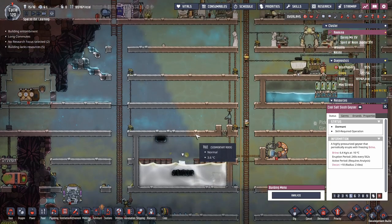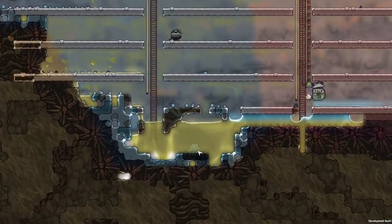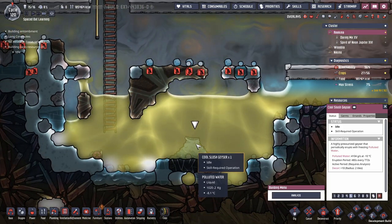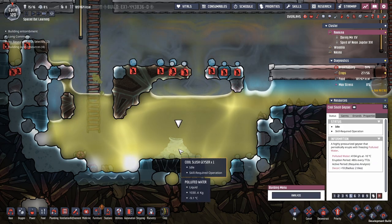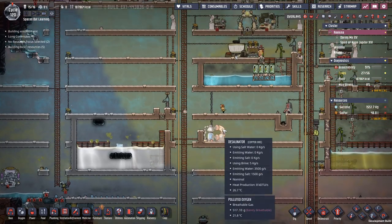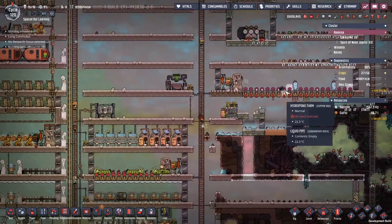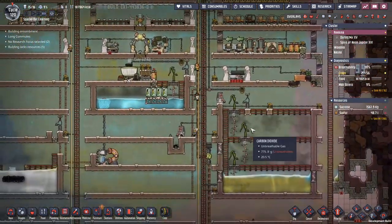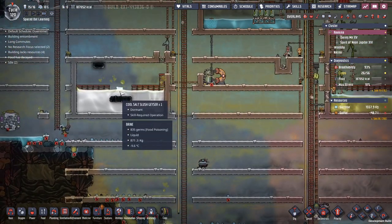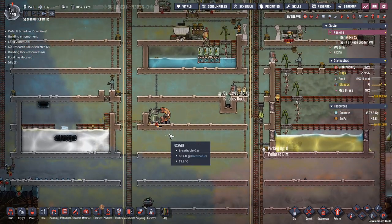If you're wondering whether you'll have one of these geysers — you will. On every map of this type you will have both a cool slush geyser and a cool salt slush geyser. I generated a number of different maps and there is always one of each. That gives you real sustainability for water. Despite starting with so little clean water, and despite your farms consuming a lot — for example, these plants consume 40 units of polluted water per cycle — the geysers will keep you supplied all the way until you need to expand to other bases.